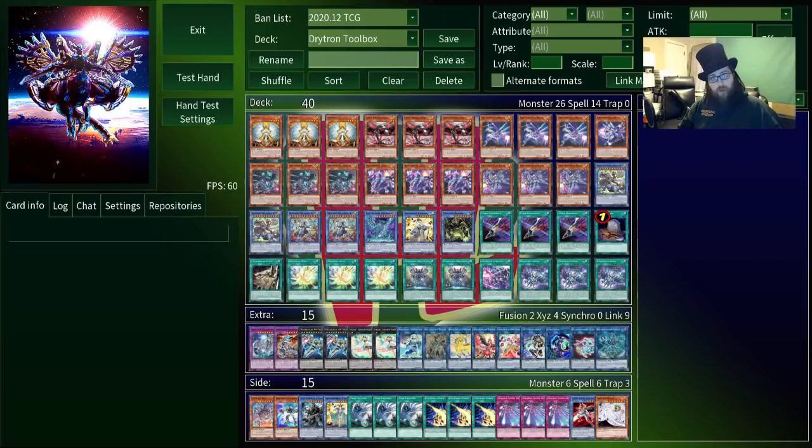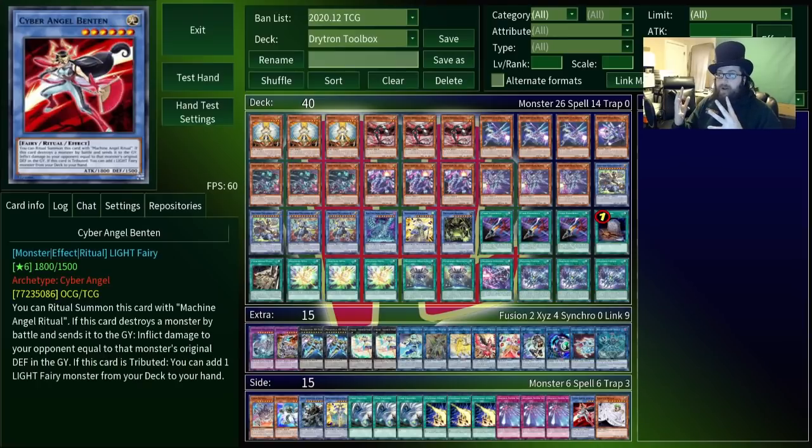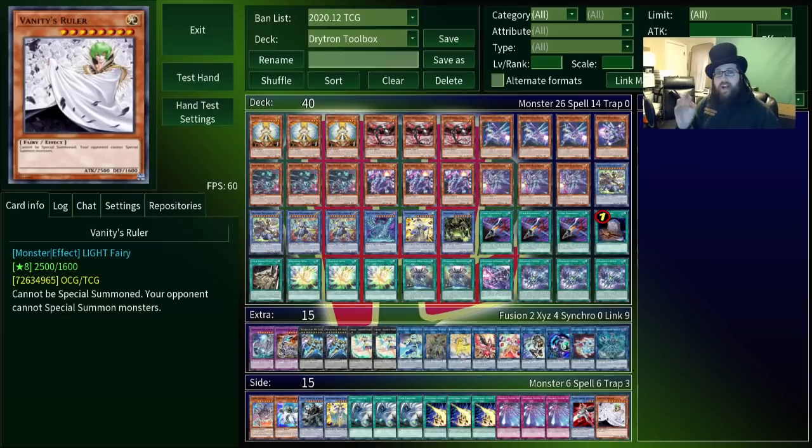One of the most powerful ritual archetypes ever created. Normally I wouldn't play an archetype this strong — this is shaping up to be one of the most powerful meta contenders of 2021 — but I didn't know that when I started testing these, and once I did they were a little too fun to give up. So rather than play the same meta variant that everyone else is, I'm trying to make a more goofy, fun version. I'm specifically ignoring cards like Cyber Angel Ben 10 that are probably going to be banned in the future, and I'm also ignoring Vanity's Ruler because it's just not fun to floodgate your opponent out of the game.